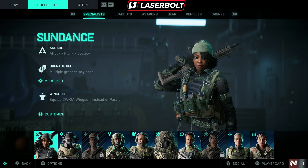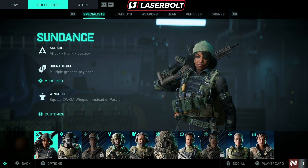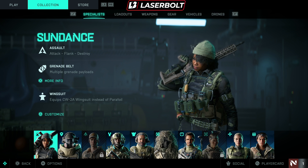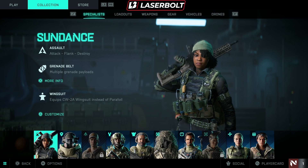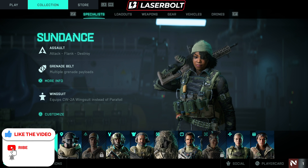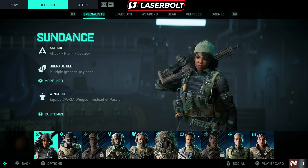Sundance is a really good character. Remember, you're no longer tied to a specific weapon, so you can equip any weapon. The reason you want to use her is because of her Wingsuit. The Wingsuit allows you to get into positions and flank the enemy. When you die, you can spawn into a helicopter and use the Wingsuit to flank the enemy, get behind them, and kill them before they even know you're there. The more kills you get, the more XP you gain.